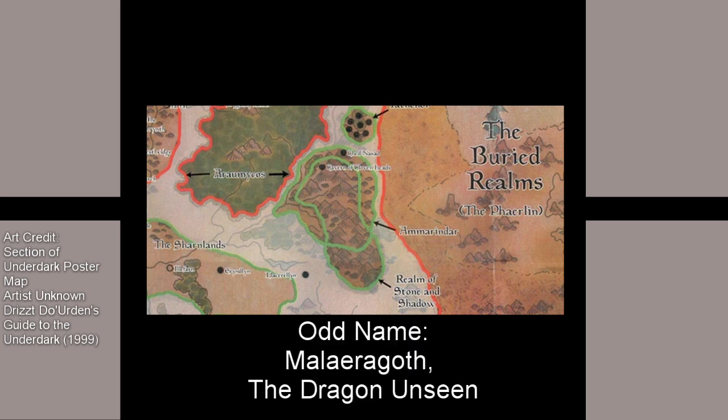The Realm of Stone and Shadow is a region rather than a proper location — it overlaps the former realm of Amarindar. It is said to be the entire lair and domain of an ancient sapphire dragon named Malerogoth, the Dragon Unseen. He rarely leaves his lair, subsisting off creatures and drow who wander into his territory. Some of his territory includes old delving operations of the Amarindaran dwarves that Malerogoth has expanded. The Dragon Unseen has sent out several scrying mirrors throughout his realm, using them to survey his domain through a floating mirror near himself.